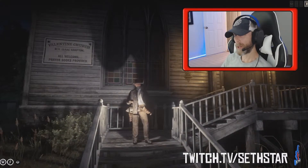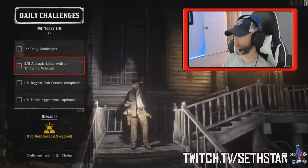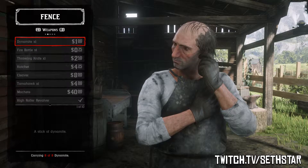60-second Red Dead Online Daily Challenge Guide for May 21st, 2019. Number 1: Animals killed with throwing weapon. Head to one of the five fences located on the map by this symbol and pick up some of these fine throwing weapons. I recommend the hatchet for that nice thunk when it hits the target.